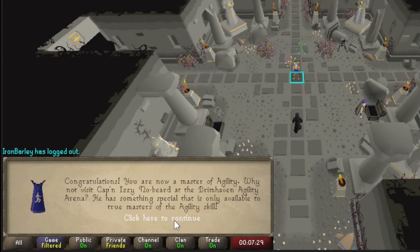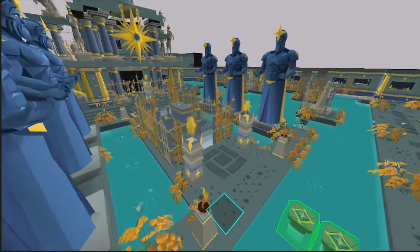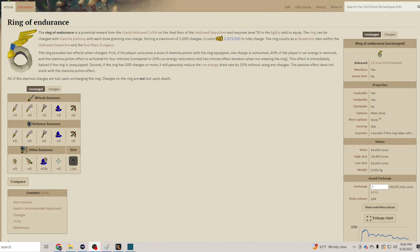Recently, I spent over 100 hours training the Agility Skill. My method of choice was the Hallowed Sepulchre. At the end of this minigame, there is a Grand Coffin which you can loot for a 1 in 200 chance at the Ring of Endurance. Currently, the Ring of Endurance is selling for 28 million GP. What this ring does is make your stamina doses last twice as long, and when you sip the stamina potion, it gives you 40% of your run back instead of 20. It also passively reduces run energy drain by 15%.